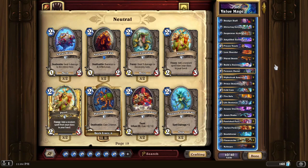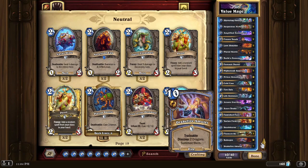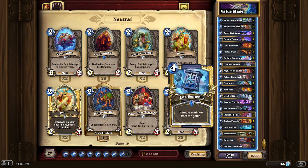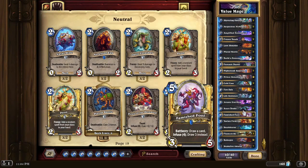I wanted to make a Value Mage deck, mainly due to the efficiency of cards like Life Sentence, where you can get rid of problematic cards for four mana. That skips any death rattles they might have, because this doesn't actually kill them — it literally just poofs them out of the game, which I suppose is why we're playing mage with this card.